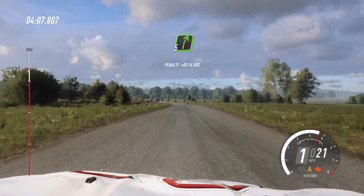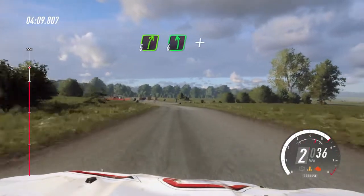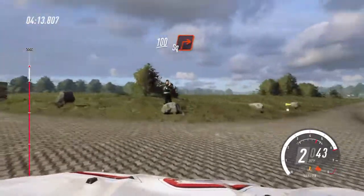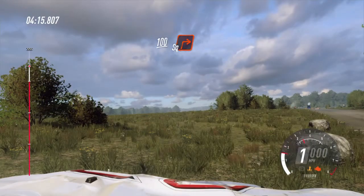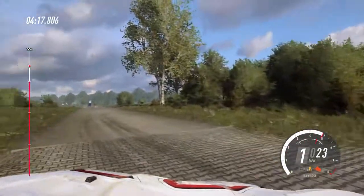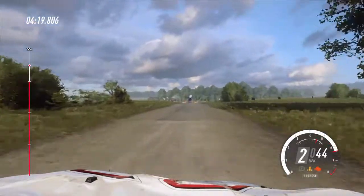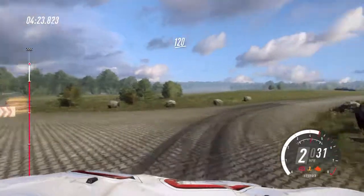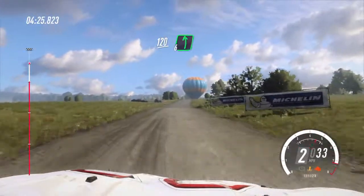100. Crest and 5 right over a crest into slow 6 left and turn unseen square right. 100. Turn unseen square right. 120. 120. Crest and 6 left long. 70.